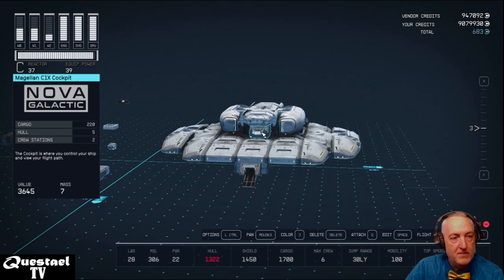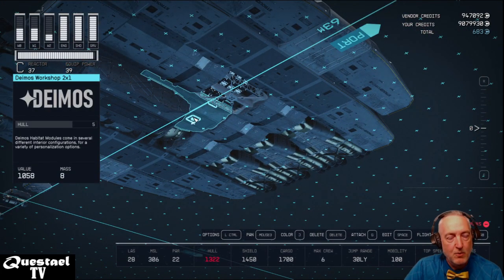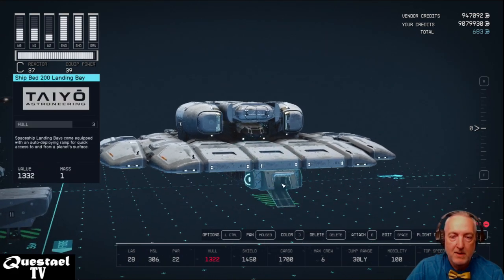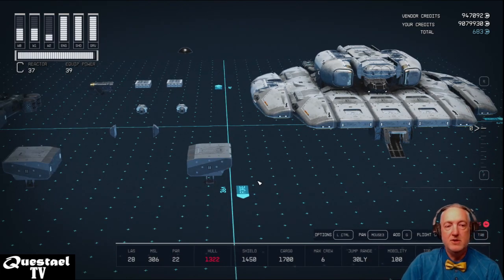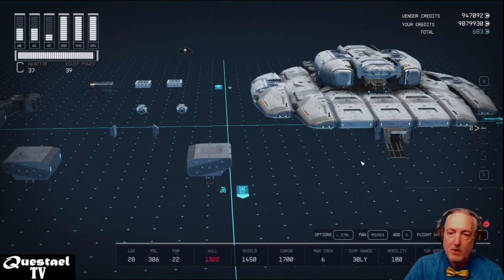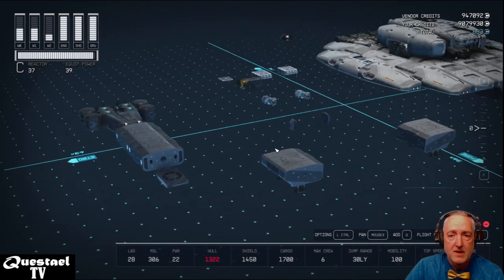From the underside: we go through the Deimos All-in-One Berth, then into the Deimos Workshop, then up into the Deimos Control Station, then forward into the Magellan C1X cockpit. If you're coming in from the landing bay, hit R to go directly to the cockpit. The Control Station has four crew stations; the Workshop lets you work on your space suit, weapons, and craft components; and the All-in-One Berth has a bed so you can restore health without using med packs.